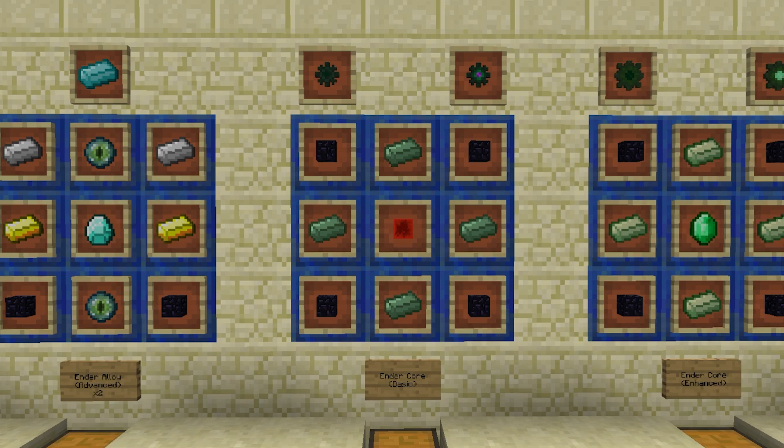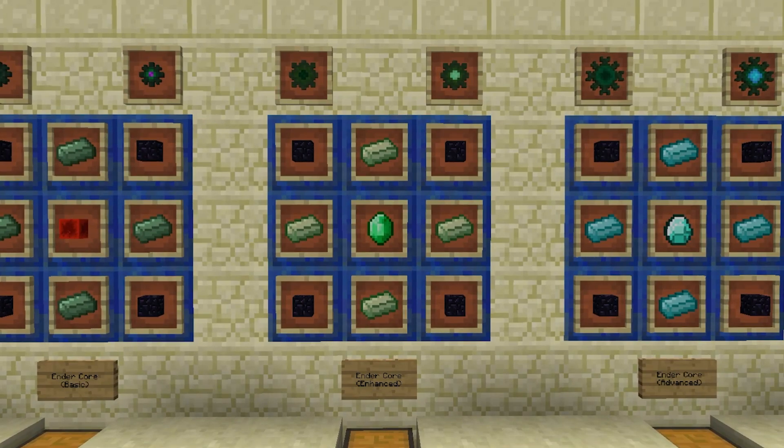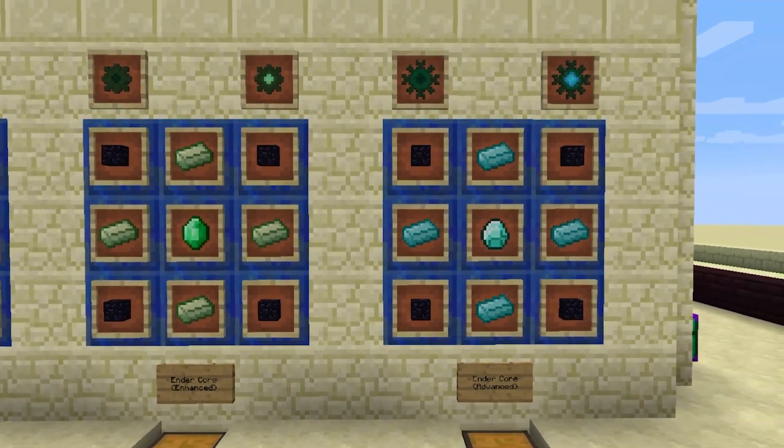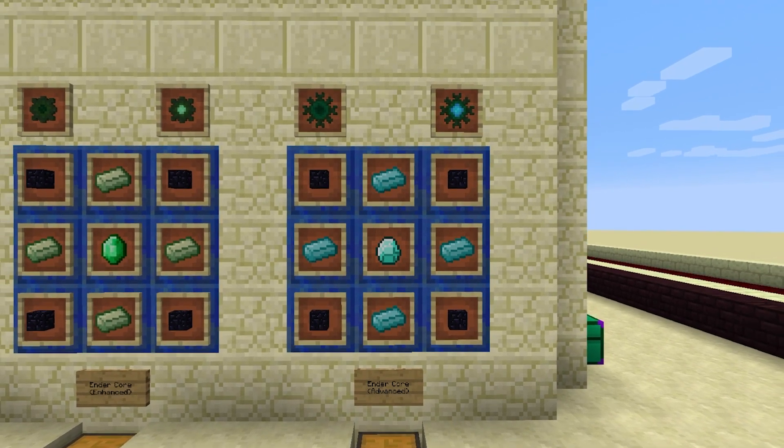The Basic Ender Core is made with four Basic Ender Alloy, a redstone block, and four obsidian. The Enhanced is made with four Enhanced Ender Alloy, four obsidian, and an emerald. The Advanced is made with four obsidian, four Advanced Ender Alloy, and one diamond.